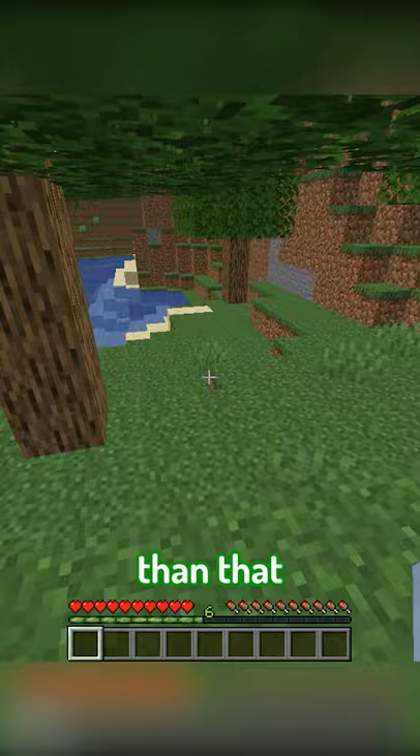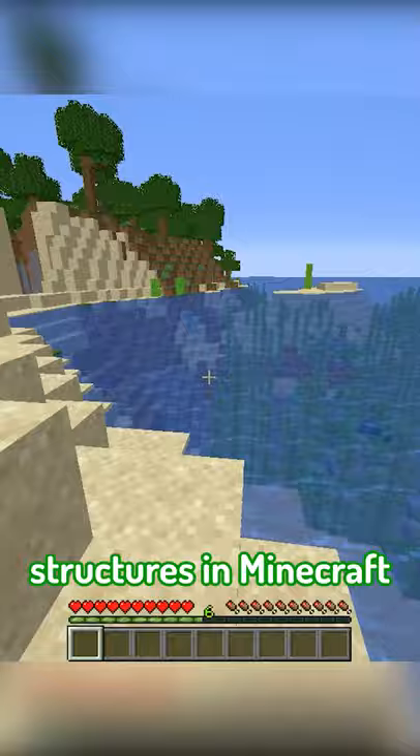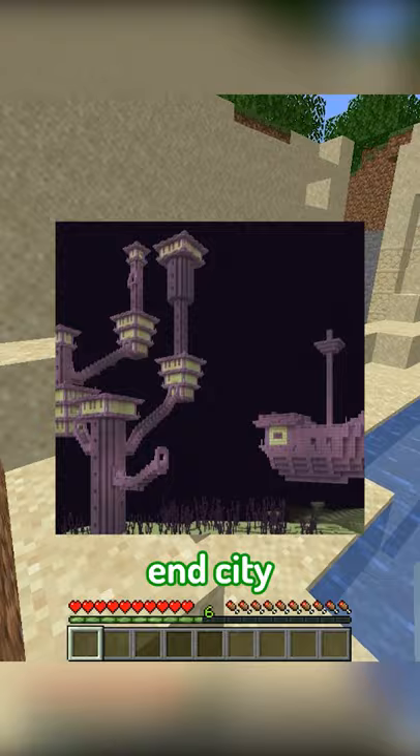The faster way is by finding and looting Minecraft structures. The most probable structures to find diamonds are a desert temple, bastion, nether fortress, end city, shipwreck, and buried treasure.